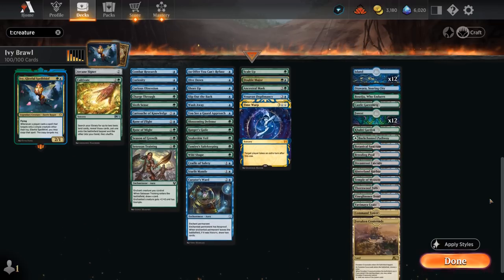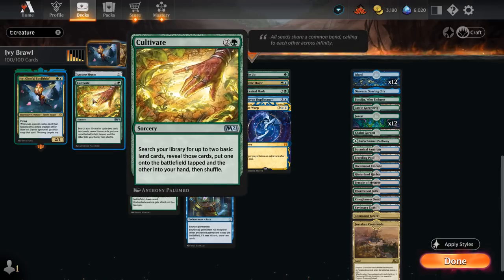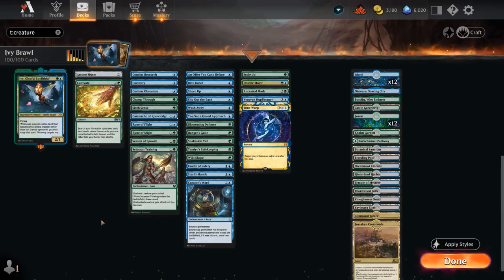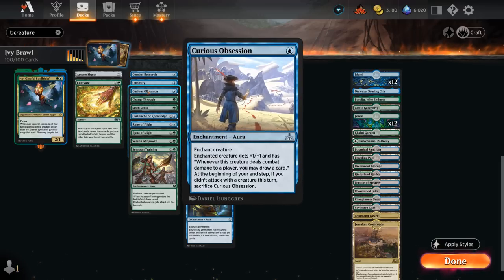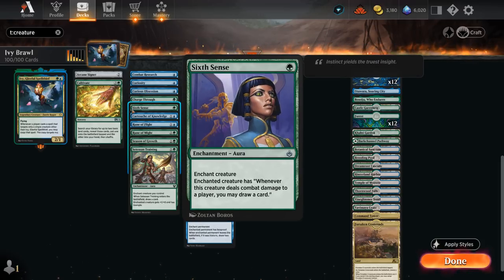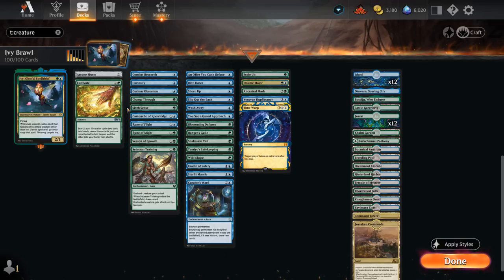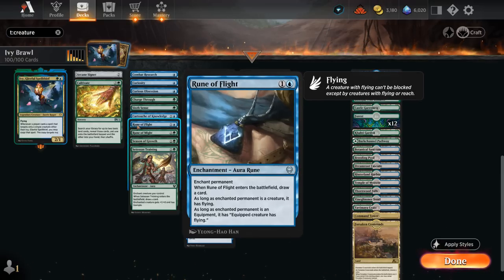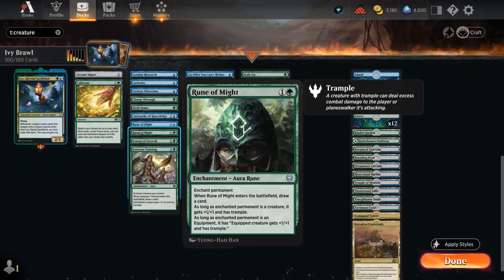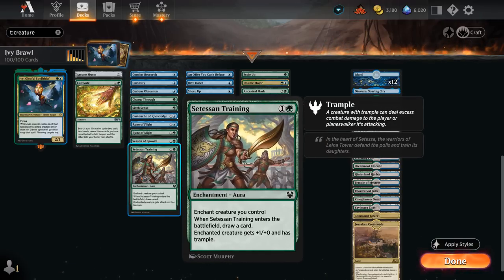Looking at our non-creature spells: we have a little bit more ramp with Arcane Signet and Cultivate. Then we move on to the card draw enchantments — Combat Research, Curiosity, Curious Obsession, and Sixth Sense — which all basically do the same thing: draw a card if our creature hits the opponent. Charge Through is a cantrip that also gives Trample. We've got Cartouche of Knowledge and Rune of Flight, each drawing a card and giving Flying. And Rune of Might and Setessan Training give additional power, toughness, and Trample, as well as drawing a card.